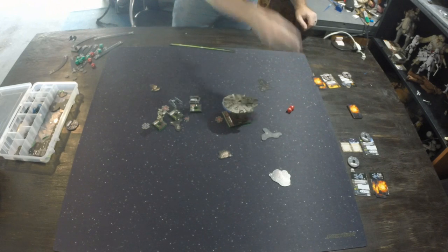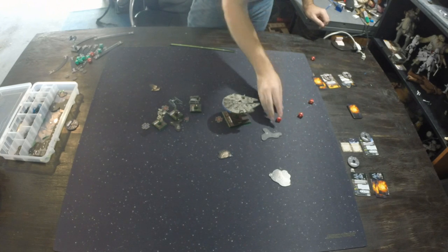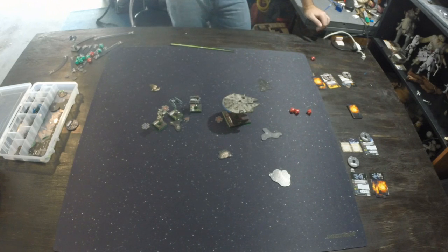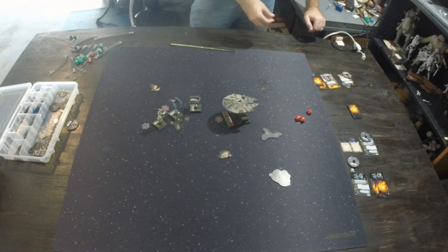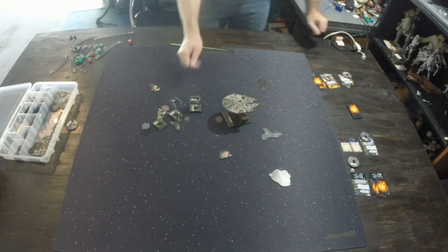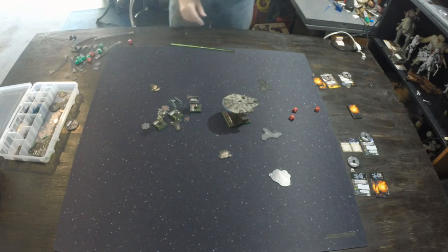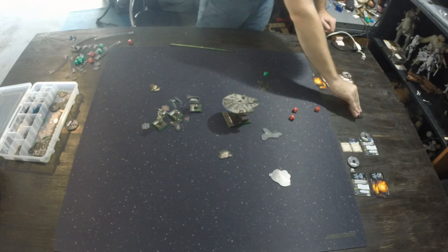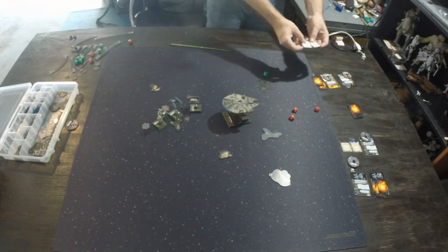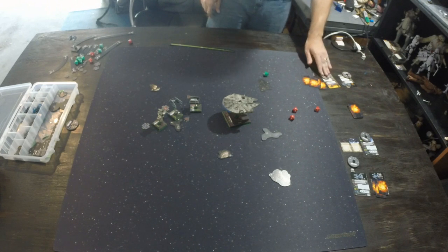Vader shoots Chewbacca again at range 1. He rolls his three dice and gets two eyeballs and a blank. He decides to spend his target lock to re-roll all three instead of adding his Advanced Targeting Computer crit — and gets two crits. That was better. Chewbacca rolls one die and gets a blank. Two face-up damage cards go to Chewbacca — Chewbacca's ability flips them face-down. That's four total damage on Chewbacca with four hull remaining.